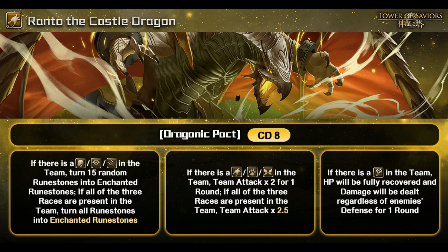Let's take a look at the left condition first. If there's a Human, God, or Demon in the team, turn 15 random runestones into enchanted runestones. If all three races are present, turn all runestones into enchanted runestones — basically a full board convert.